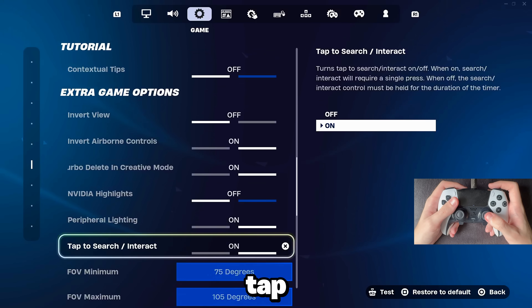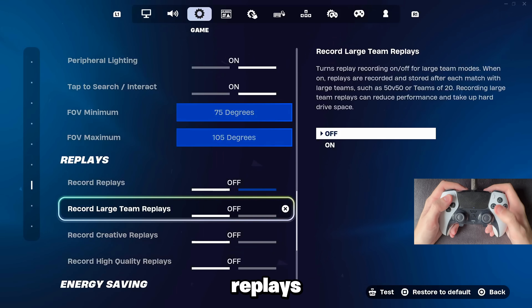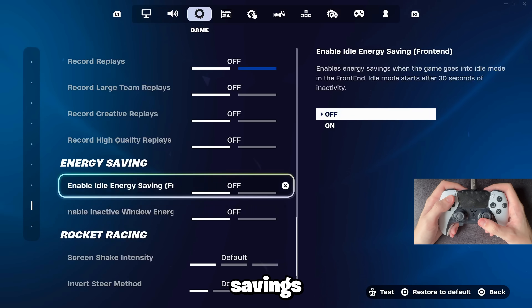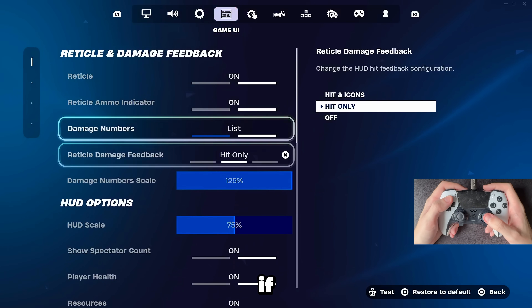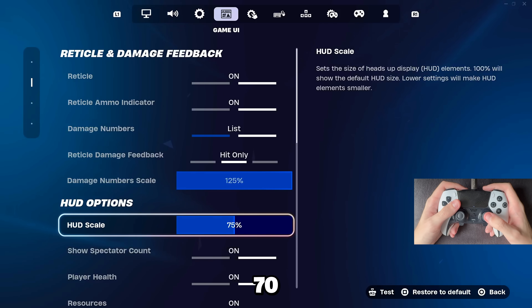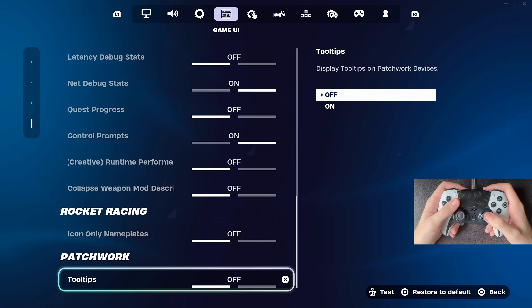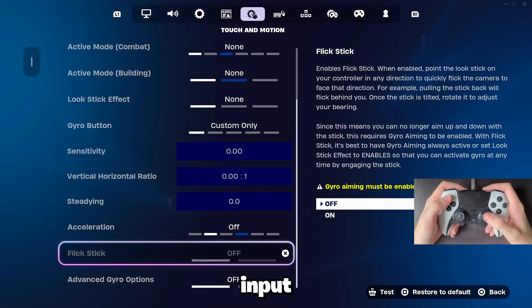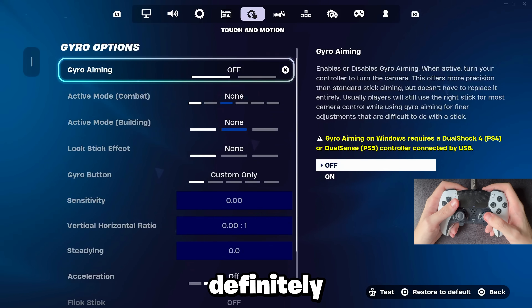For these extra game options, make sure to turn off Nvidia highlights so it doesn't record highlights in the background. Tap to search/interact — have that on. These FOV settings put them both on max. Turn off all the replays to reduce input delay — replays will give you more input delay, so turn them off. Also turn off energy savings if you play on PC, but replays you can also turn off on console. For my HUD settings, if you want the clean HUD and big damage numbers copy these settings, and my HUD scale is usually at 70 or 75. Make sure to turn off all the gyro options to reduce input delay — and if you didn't know, if you have gyro on and use it, it actually removes aim assist. Playing with gyro has no aim assist, so definitely turn off all the gyro settings.